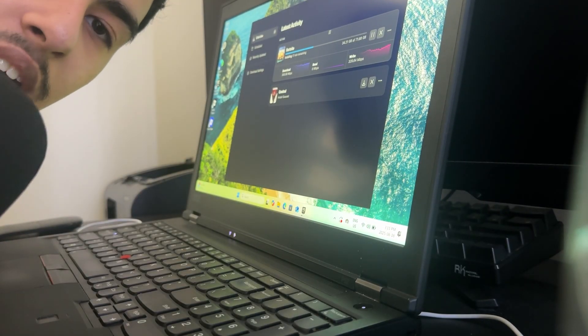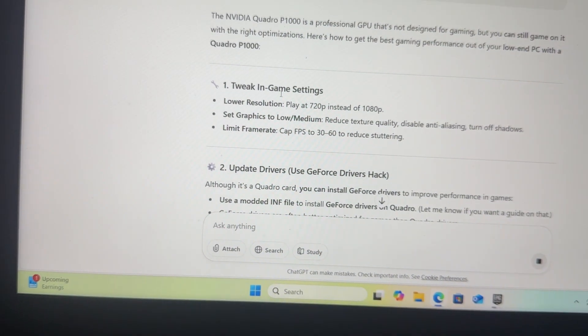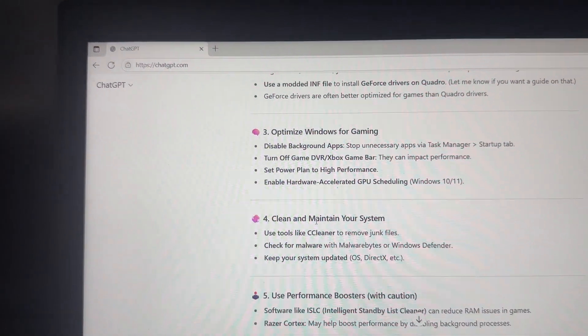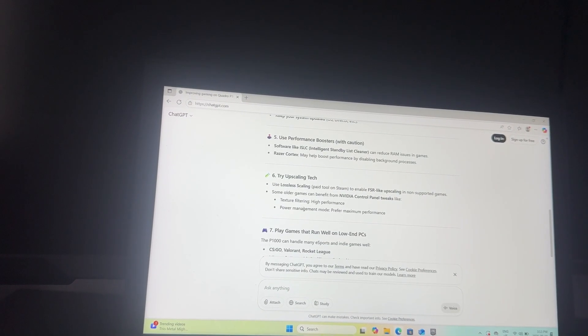Before we get into any gaming, I'm going to ask AI to optimize my low-end computer. I asked: 'I have a low-end PC with a Quadro P1000. How can I make it better for gaming?' It suggested tweaking in-game settings, updating drivers, optimizing Windows for gaming, cleaning the system, and using performance boosters. The first two are obvious, so I'm specifically asking it to modify my Windows settings and apply performance boosts for gaming.